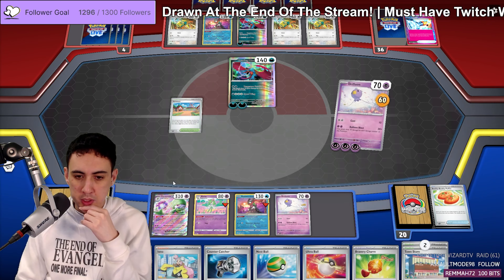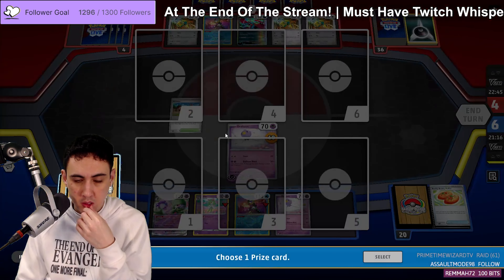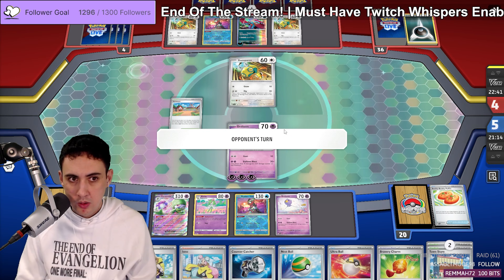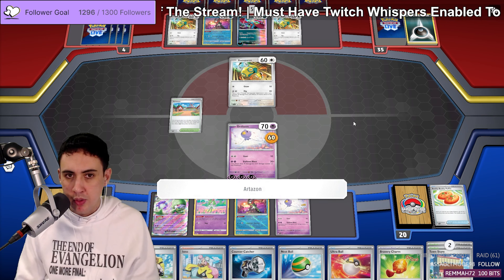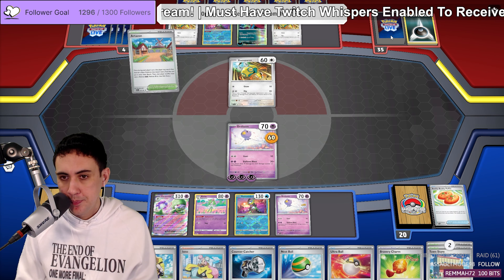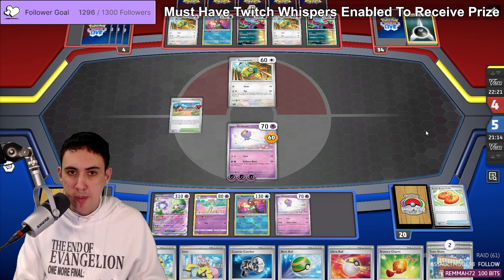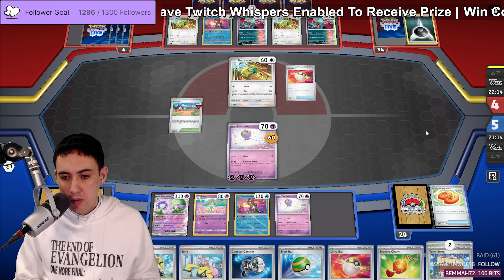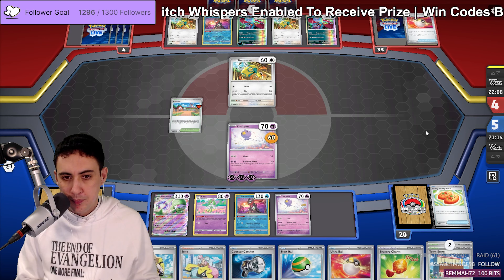Balloon Blast — here we go! Five to four. If they just hit us with Boss's Orders knockout on Gardevoir that would be a bit sad, but let's see how we go. This is gonna be a pretty tight game — we have to only knock out Roaring Moon for the whole game. It'd be really nice if they put in a two-prizer, but there's no way.